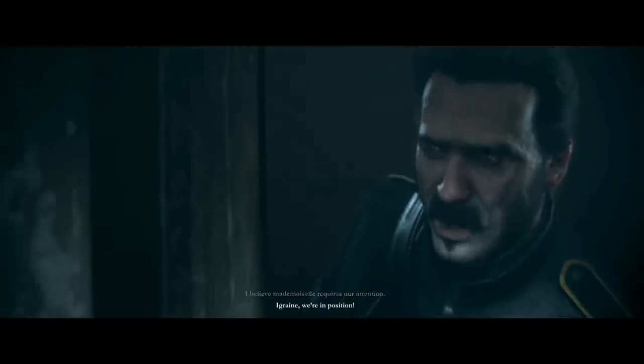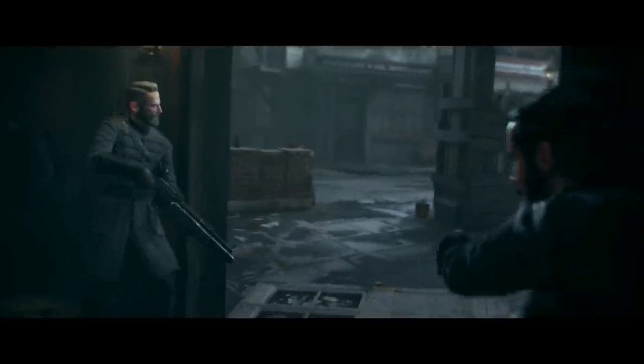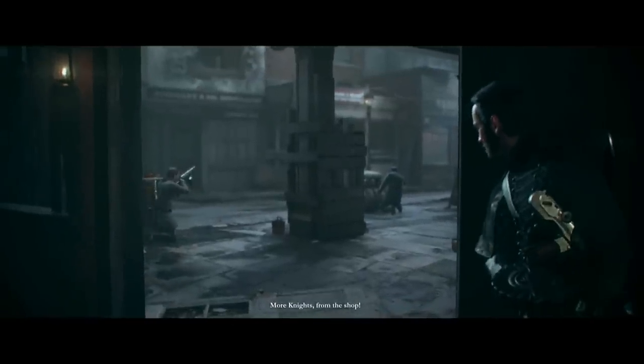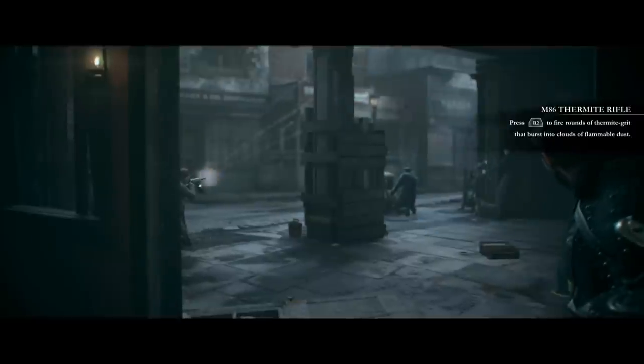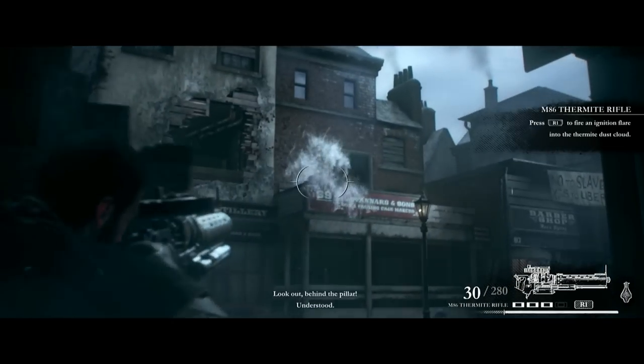Essex M-86. Thermite rifle. They saw their first field action a few weeks ago. This one hasn't been assigned yet. How did the rebels get their hands on these? I'm making it my business to find out. You need it upstairs. That's our cue. I believe Mademoiselle requires our attention. The grain — we're in possession. About time. Damn, that gun's so sick. I want to get that thing back. Press R2 to fire rounds of thermite grit that burst into clouds of flammable dust, and R1 to fire the ignition.